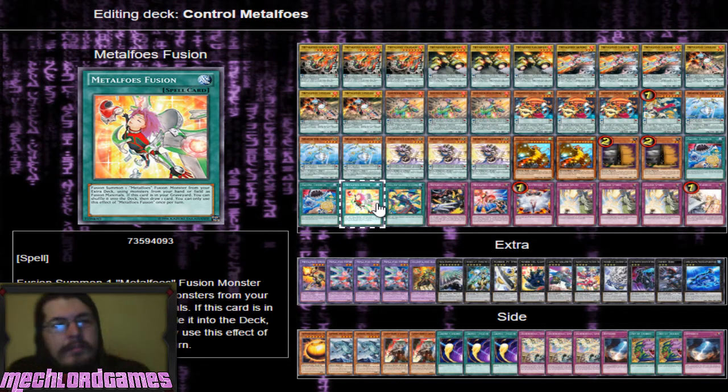Metal Foes Fusion is one of the main cards in the deck - this is basically why Metal Foes is really potently powerful. If it's in the graveyard you can just shuffle it back into the deck and draw one card. You use it to make your fusion, shuffle it back, and get a free draw. Then you can use your effects to get it back out. If your opponent MSTs it or pops it with Twin Twisters, you can just get it back.